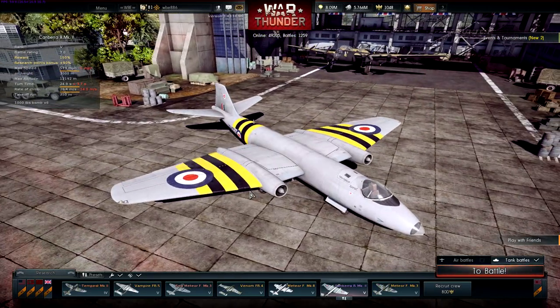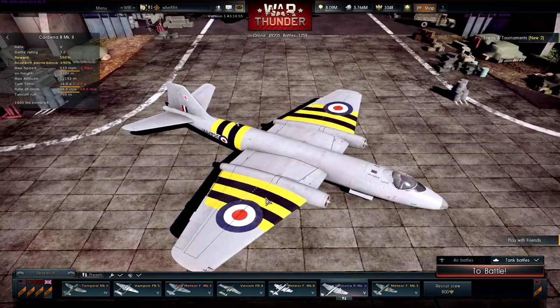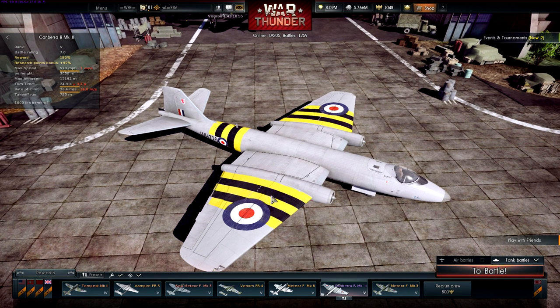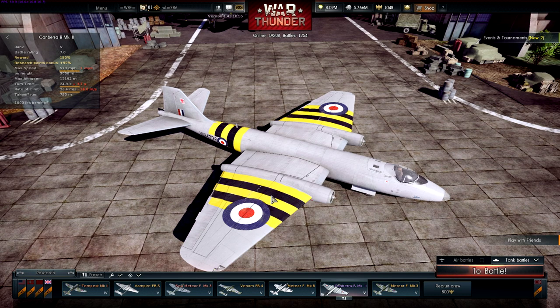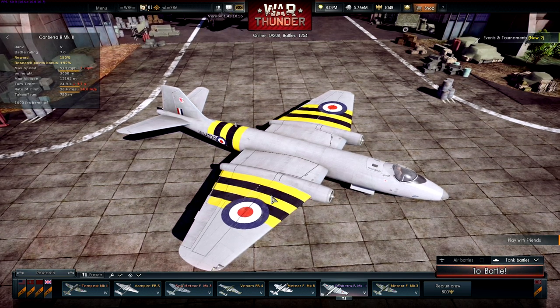The B2 Canberra was recently added in 1.43. Unfortunately, as a lot of you are aware, I wasn't around for 1.43 so I've got a lot of catching up to do. What I'm going to be doing is a kind of plane-a-day — I want to show you some of my new aircraft, but today's focus will be on the B2 Canberra.